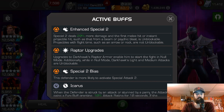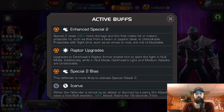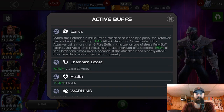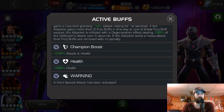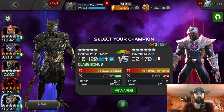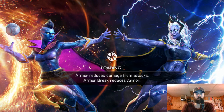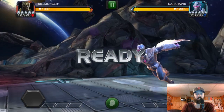Upgrades to Darkhawk's Raptor armor enable him to start the fight in Null Mode. Additionally, while in Null Mode, Darkhawk's Light and Medium attacks are unstoppable. So he starts the fight in Null Mode — he's unblockable at the start of the fight. If you're not prepared for it, he is going to jump right down your throat. You do have to go in with a game plan and be ready for this.